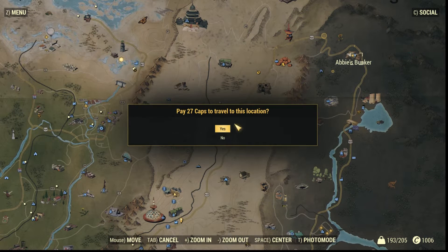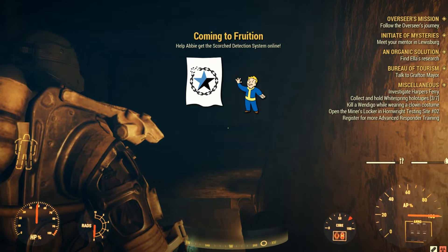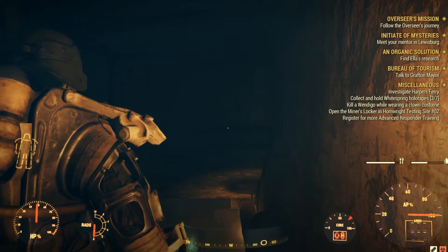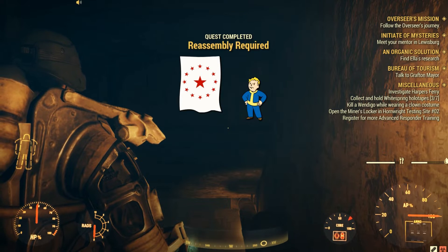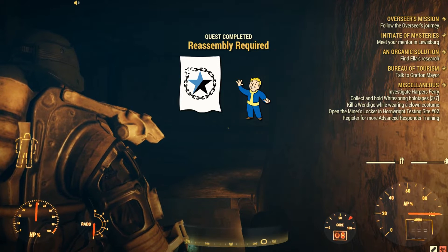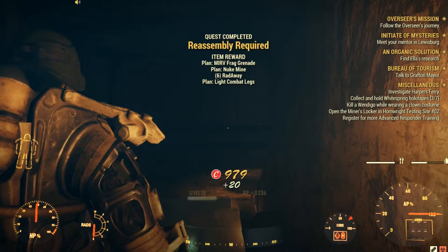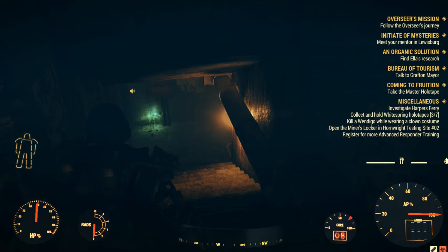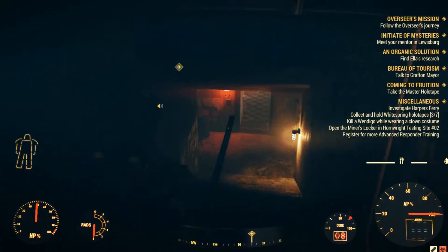Moving on, we have to go back to Abby's bunker after talking to Rose. You got a new mission called Coming to Fruition, and the other one is now completed. Things are about to get tough. First step here is to get inside the bunker to the main room and grab the master holotape from the desk. It's on the same exact place where you got Rose's tape.